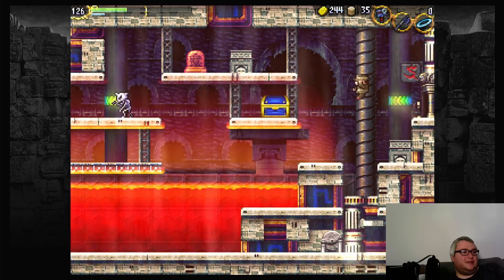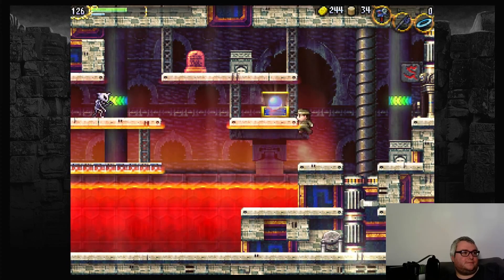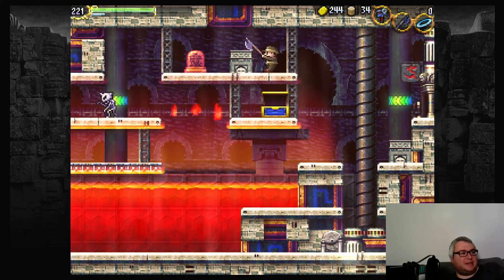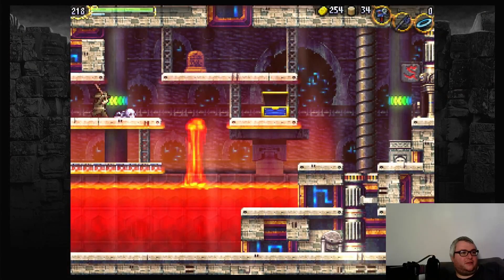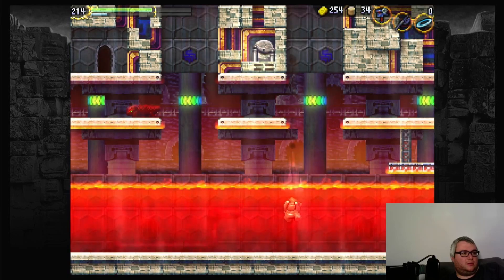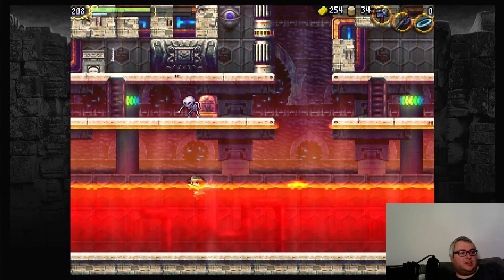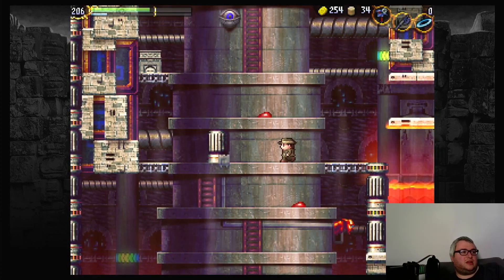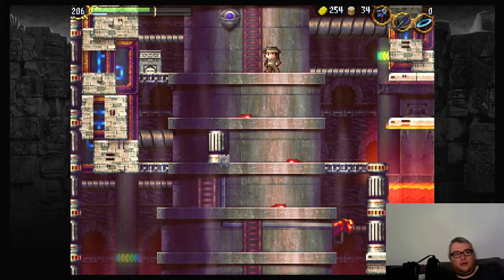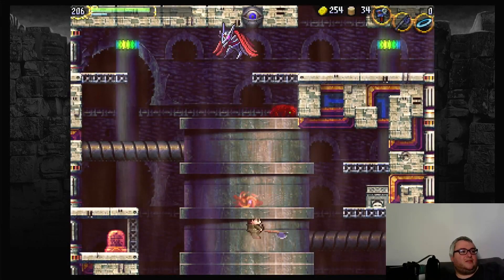I'm going to show you a new backside area that we haven't explored yet — this is the Tower of Ruin, and it's the backside area of the Inferno Cavern. We can only come here through unconventional means. There's one real gate but it's a little bit unconventional — you need to go through that gate the other way around, from the Tower of Ruin to Inferno Caverns. You can't really do it the other way around.